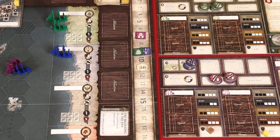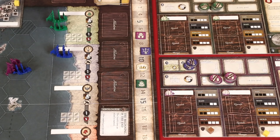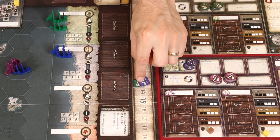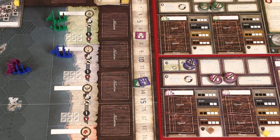Players will continue resolving rounds and winter phases until the game ends, which happens at the end of a round when at least one player has reached or exceeded the target glory marker. The player with the most glory then wins. If there's a tie, the tied player with the least prominent title wins. In the prologue, there is no target glory marker, and instead the game ends when the last milestone is collected.